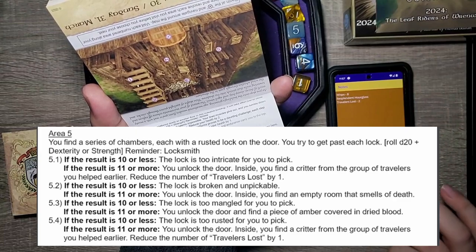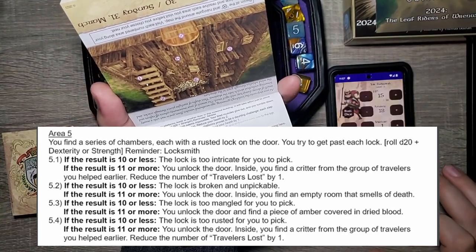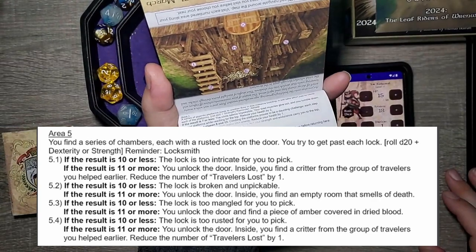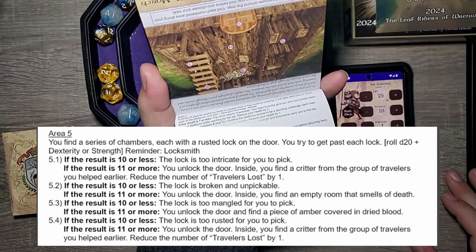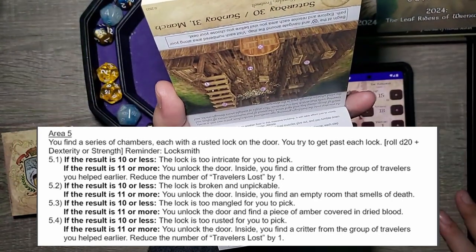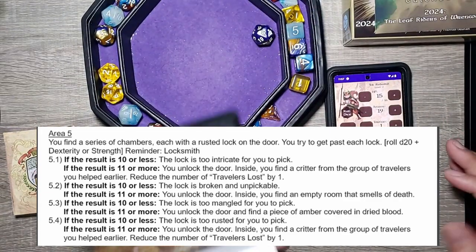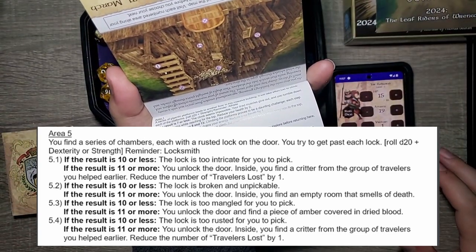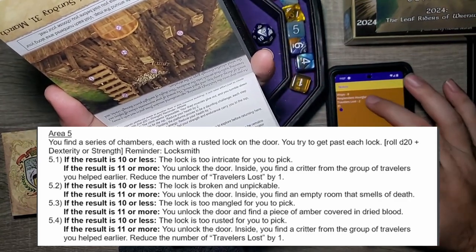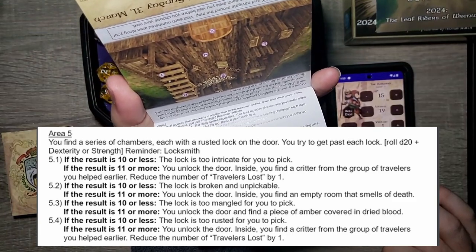We can remove the damage done, but we'll keep it just in case. Second roll: 10 plus 4 is 14. 11 or more — you unlock the door. Inside you find an empty room that smells of death. Third roll: 14 again, 11 or more — you unlock the door to find a piece of amber covered in dried blood. I'm taking the amber. Finally, 9 plus 4 is 13 — 11 or more, you unlock the door. Inside you find another critter from the group of travelers you helped earlier. Reduce the number of travelers lost by one. We've only lost one traveler now — doing pretty good. That takes us to area 3.